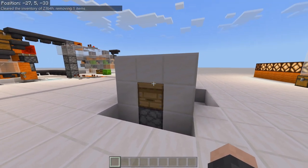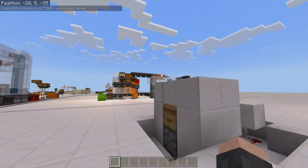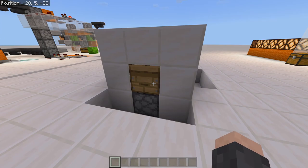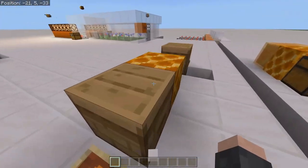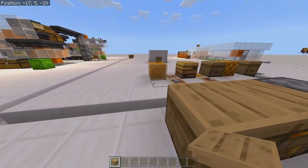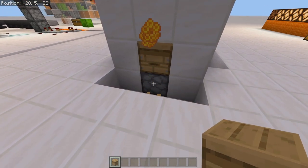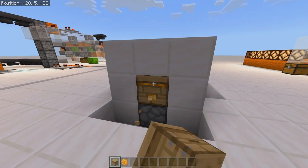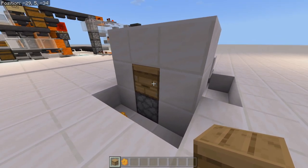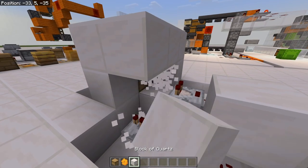In this next section, we're going to look at how to set up a self-automatic dispensing system so we can automatically get our honey bottles and honeycombs. When the hive becomes full, you can see the dispenser fires off the shears — just like in sheep farms — and kicks the honeycomb out. It's pretty simple: we take a comparator output and run it through one, two, three, four, five blocks to the dispenser.